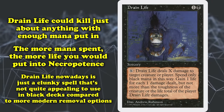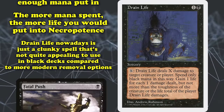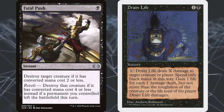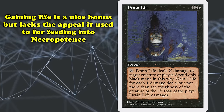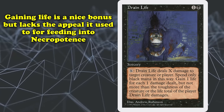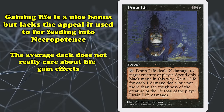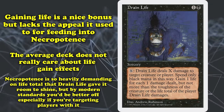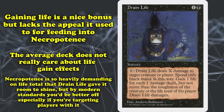By today's standards, Drain Life is a clunky spell which, while not entirely useless, is far from appealing. Black has access to countless removal spells these days that are efficient and potent. Gaining life is a decent bonus, but lacks the appeal it once had when feeding it to Necropotence decks. Necropotence was a card so demanding on the life total that it warranted more focus on life gain and opened room for Drain Life to properly shine.